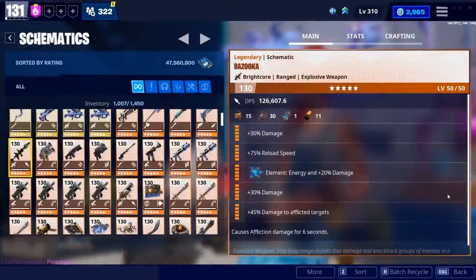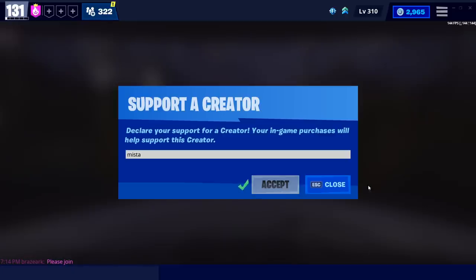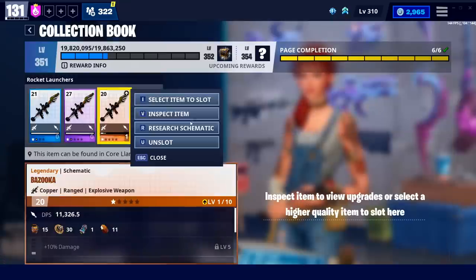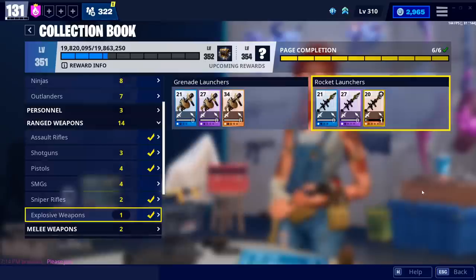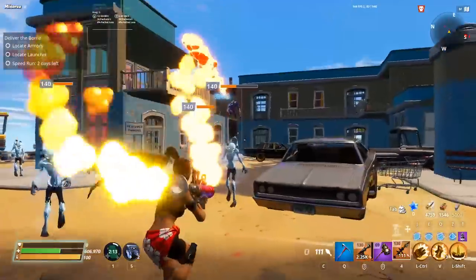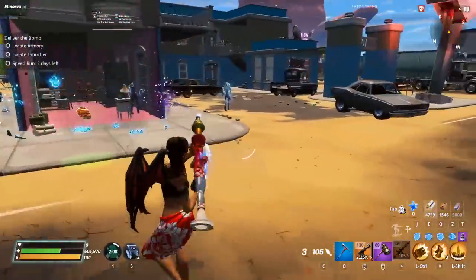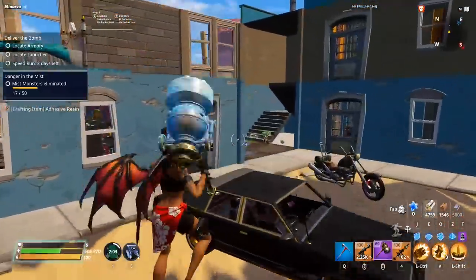The Bazooka is a fantastic weapon. It's in the core llamas, and you can research this weapon from your regular upgrade llamas. Or you can go to the collection book, down to ranged weapons in the explosive weapons section, and research your own schematic right there — it is a bit expensive, but hopefully I've proven it's worth it today. Thank you guys so much for watching; let me know in the comments what you think. Did you like this weapon? Tell me your stories — I'm sure plenty of you used this in the early game and I want to hear them.